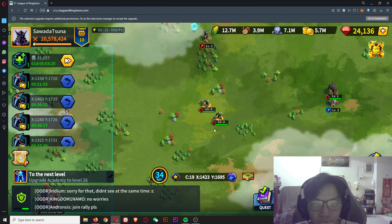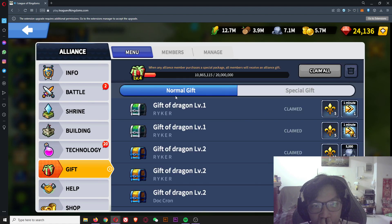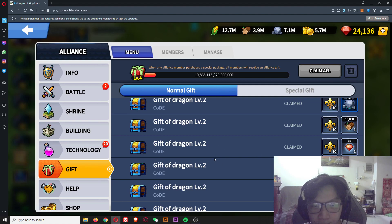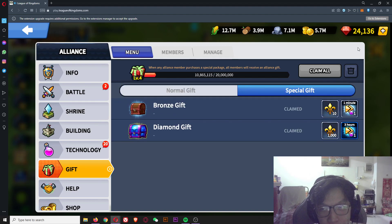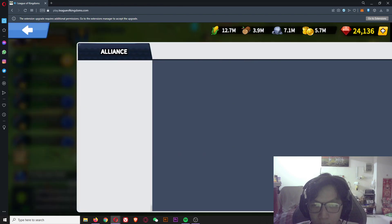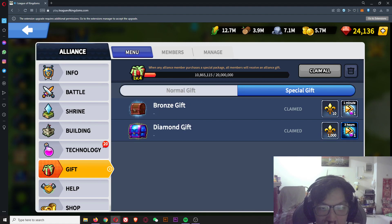After you rally dragons, you will get alliance gifts — normal gifts have level one, level two, and level three tiers, and you can get crystals from those. There are also special gifts: every time someone in your alliance purchases packages, super value bundles, skin packs, or anything like that, the whole alliance gets a free diamond gift. In that diamond gift you stand a chance to get 1,000 crystals, depending on your luck.